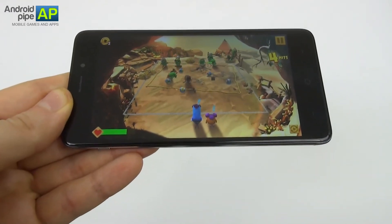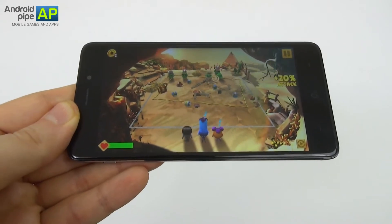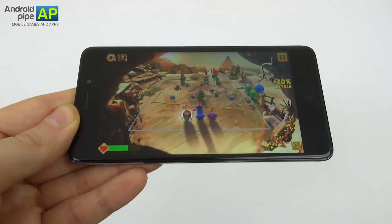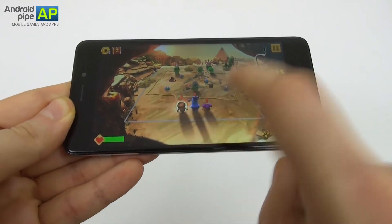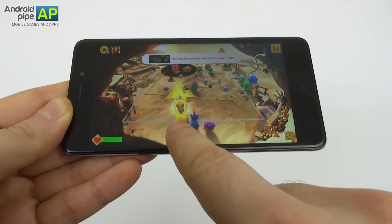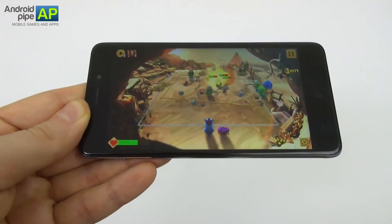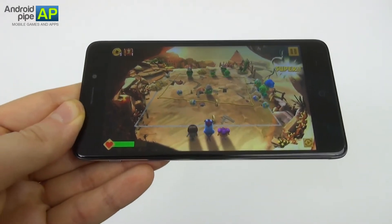Once you fire the bird, you can see its trajectory and ricochets. We also get chests and treasure, and you can level up birds using the playing cards of other birds. This bird has now activated its special power, which is dropping a bomb with a large coverage area and dealing a lot of damage.